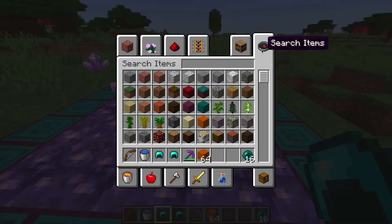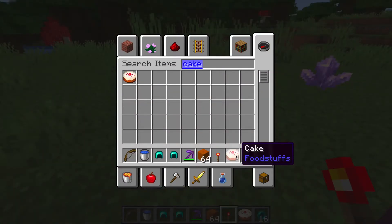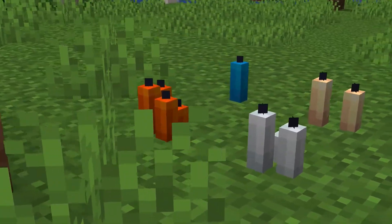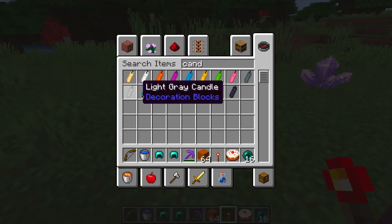I just got a text from PG who showed me something pretty cool. Let's go straight to the candles. Since we're finished with the bundles, I'm going to show you how these candles work. They come in 16 colors and one uncolored variant. Up to four can be placed on one block, kind of like the sea pickles and turtle eggs. Here are the candles - magenta candle, white candle, candle, candle, candle.